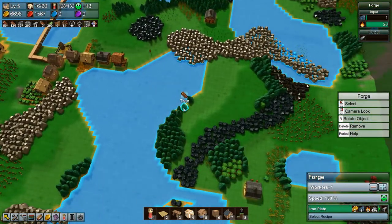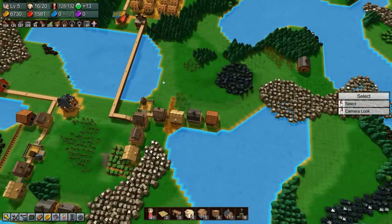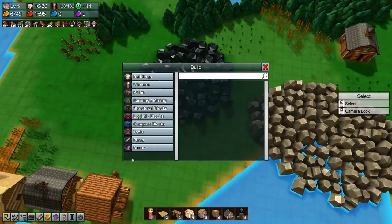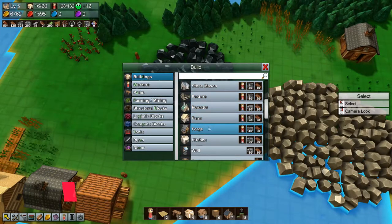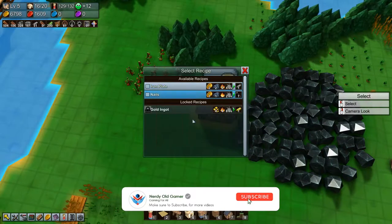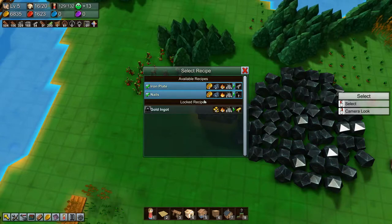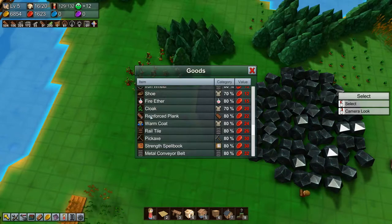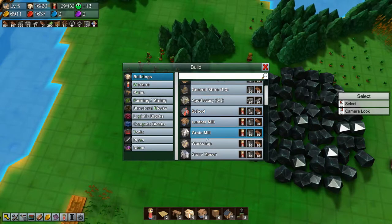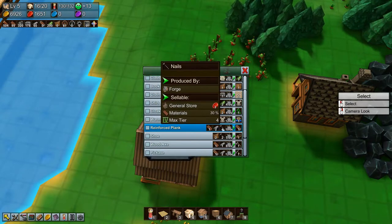What I want to do today is — looking at goods — I want to get reinforced planks made and send those over to our general store. We have an iron ore deposit here, so let's plant a forge down there and we want to make nails and iron plate, because we're going to need both for the reinforced planks. If we look at a workshop where they are made: reinforced planks need planks, iron plate, and nails.